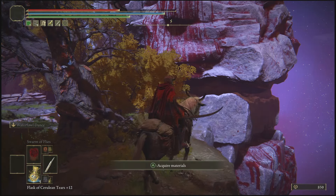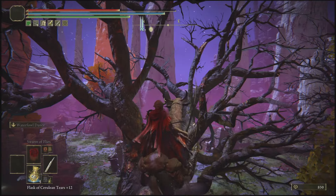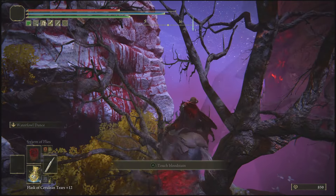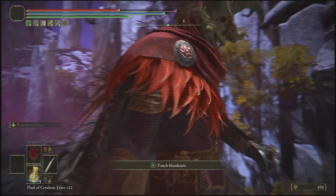Anyway, you're going to do the jumps like I show you — I'll put them in slow motion. Make sure you do them exactly like I do, because if you don't you will fall off due to the invisible barrier that is in place. If you have done the jumps correctly, they will look exactly like this.